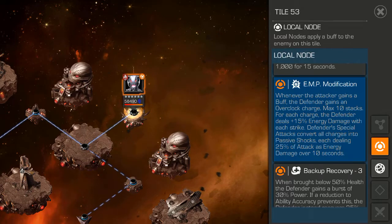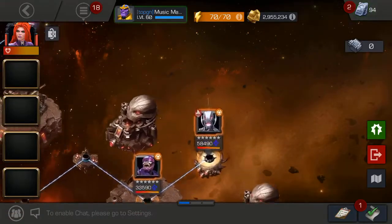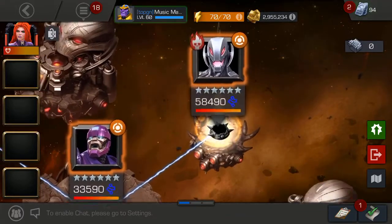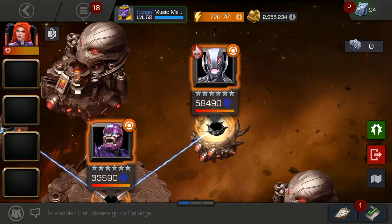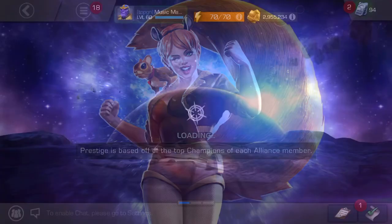The defender's special attacks convert all charges into passive shocks, dealing 25% of attack as energy damage. When I did this fight I used Medusa — she can shut down robots — but I could barely get it down. I don't think I used her to beat this Ultron, actually I think I did, but it cost me a couple of revives and a couple of units to beat him. The problem I have with this Mr. Sinister fight is that same node.